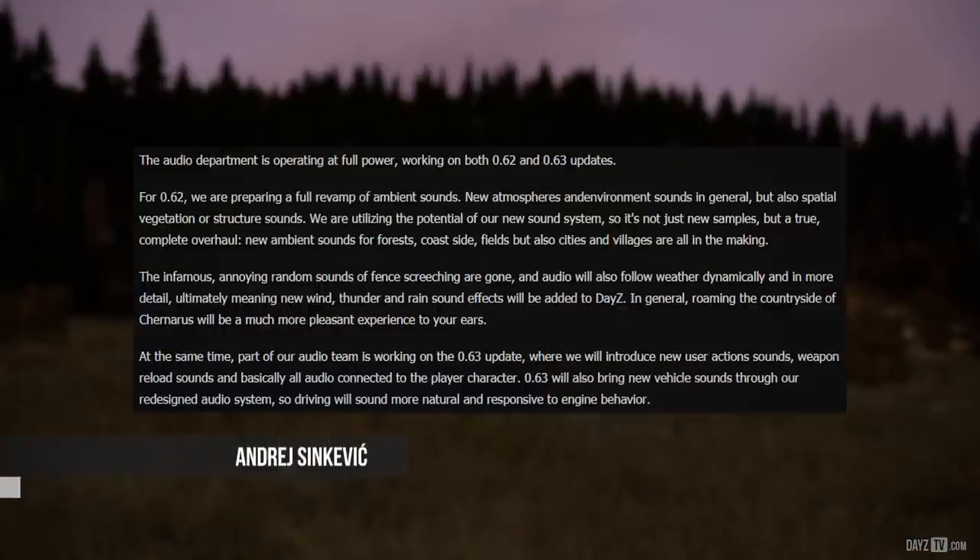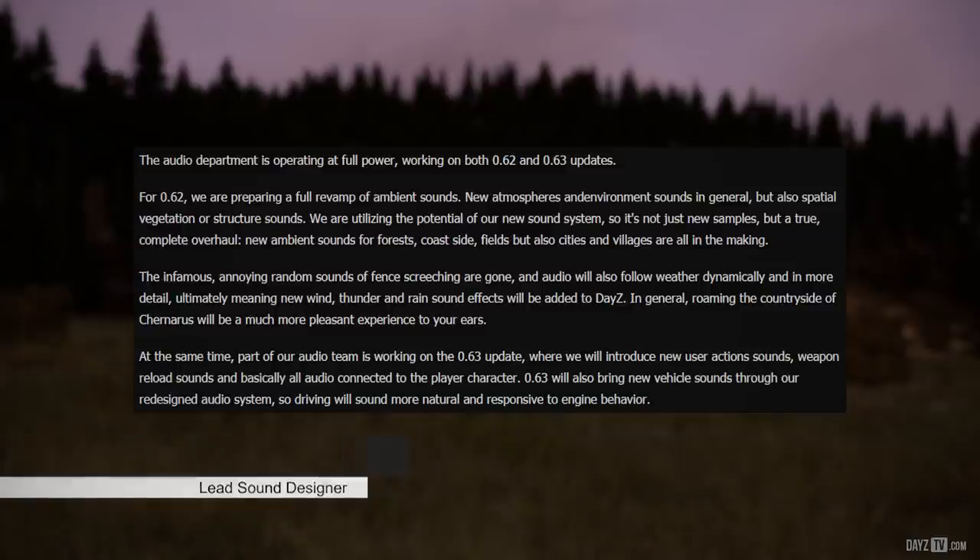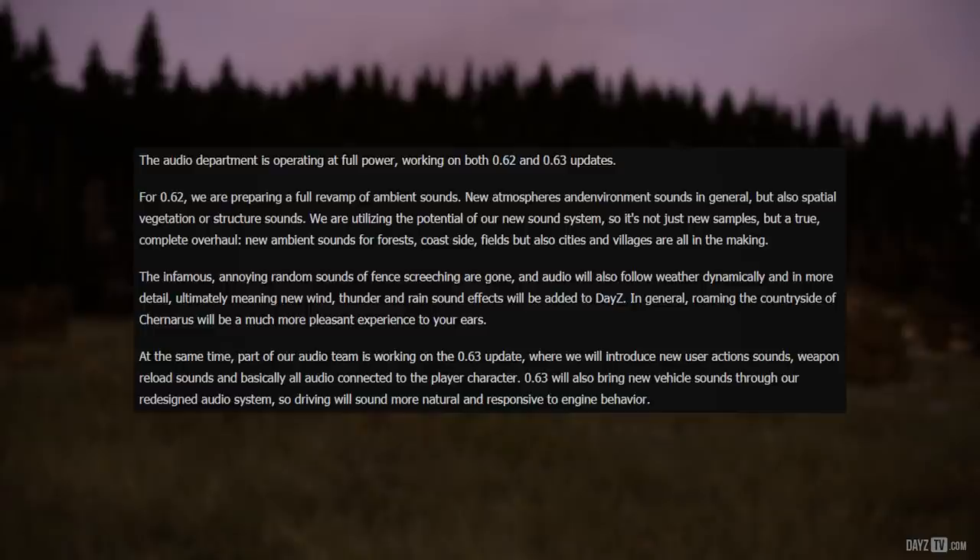Finally this week, lead sound designer Andre reports that the audio department is operating at full power, working on both .62 and .63 updates. For 0.62, they are preparing a full revamp of ambient sounds — new atmospheres and environment sounds in general, including spatial vegetation and structure sounds. Utilizing the potential of their new sound system, it's not just new samples but a true, complete overhaul. New ambient sounds for forests, coastside, fields, cities and villages are all in the making. The infamous annoying random sounds of fence screeching are gone.